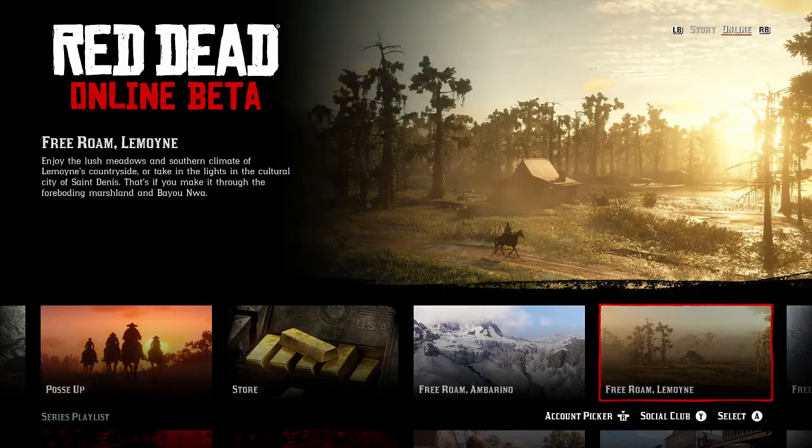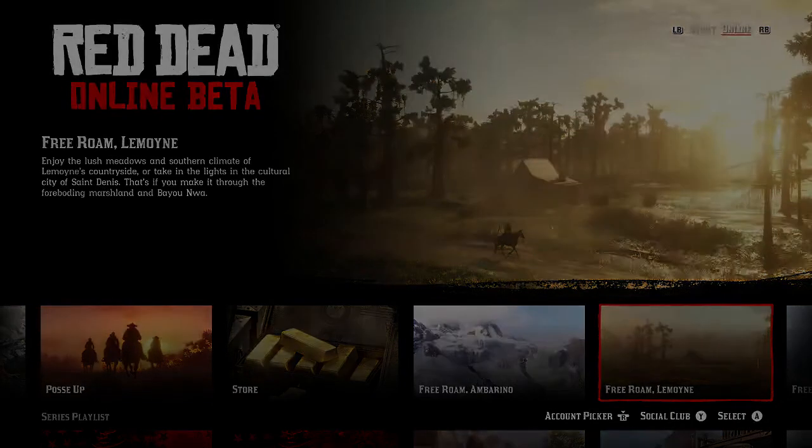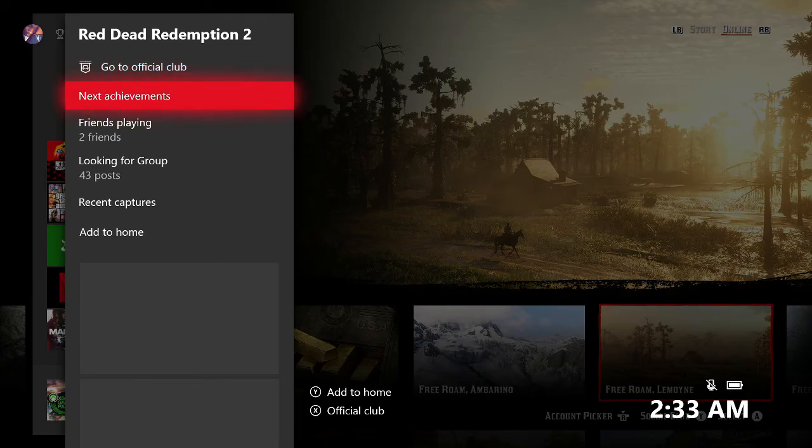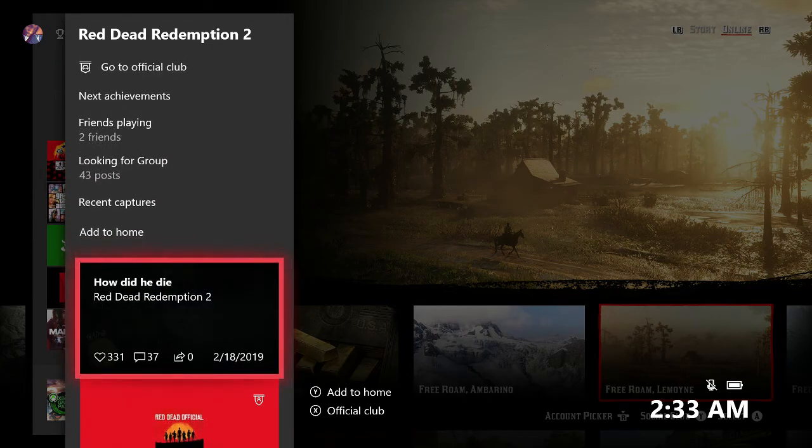What you guys are going to want to do is actually get to this menu where you do have the option to posse up or head over to the store. Then press the home button, head down to Red Dead Redemption 2, and simply head over to their official club.